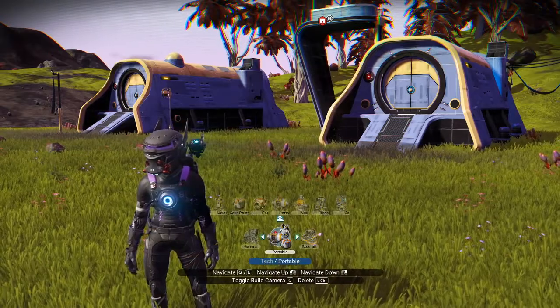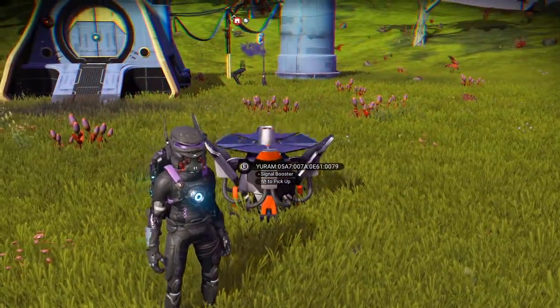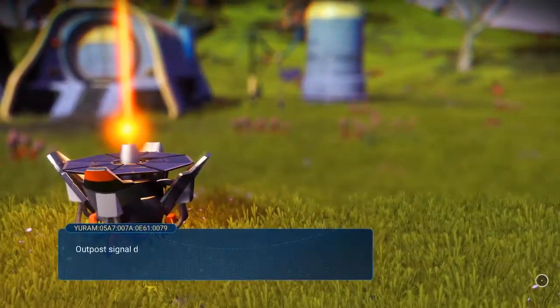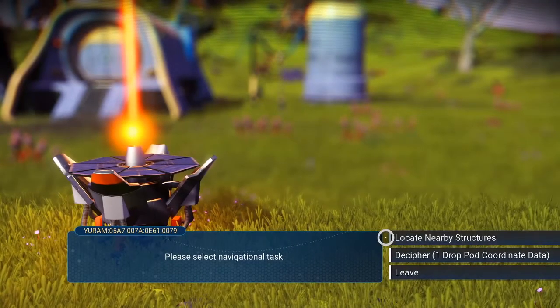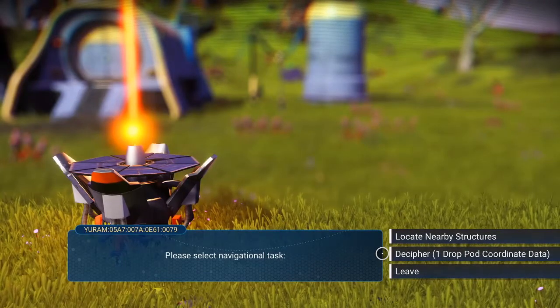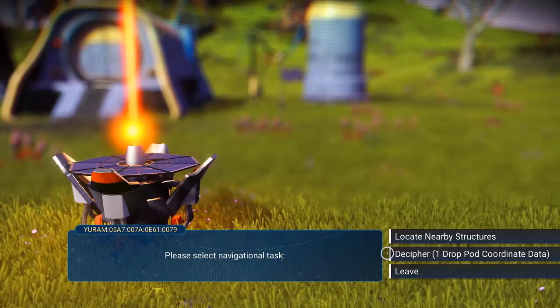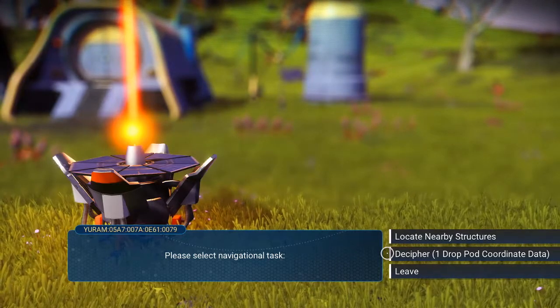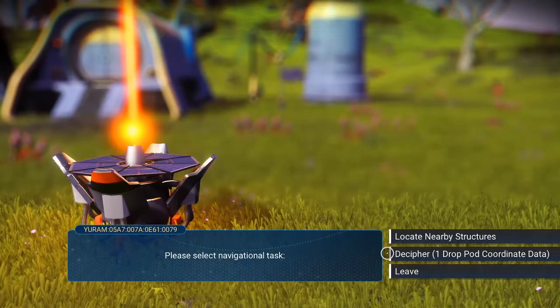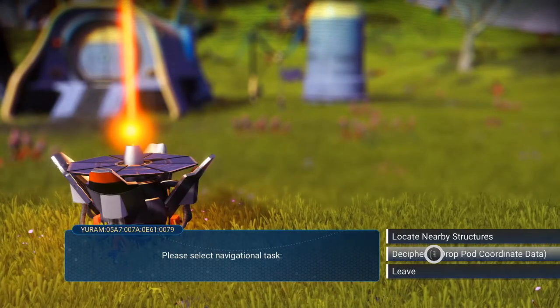Let's drop one down and see what it can find for us. Going into its menu and doing the clicks — you've got the option of either locating a nearby structure or trying to find a drop pod. The thing with drop pods is you can fix a couple of things and get a slot for your exosuit from it. Some people like to extend their exosuit that way because all they have to do is scrounge around for materials and it doesn't cost them actual units. But if you definitely want a drop pod, you have to get drop pod coordinate data, and it's just not easy to really find.